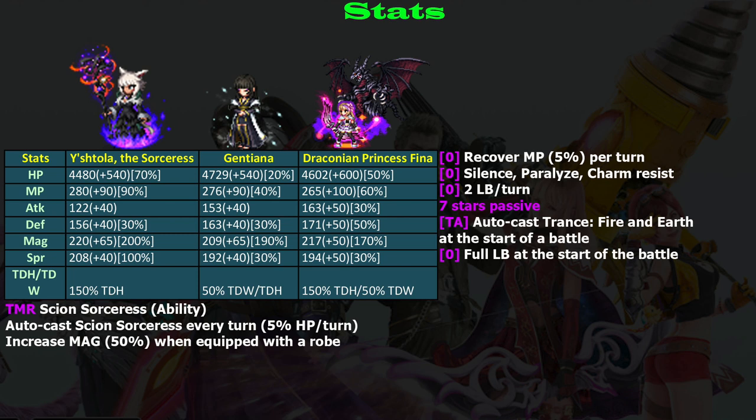Looking at her stats, I must say I'm pretty impressed because she gets even higher magic boost compared to Dragonian Princess Vina. She also gets 150% through double hand magic, which is the same as Dragonian Princess Vina, so they don't compromise her stats.